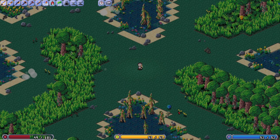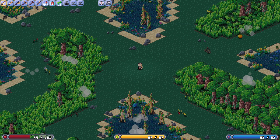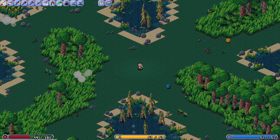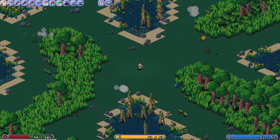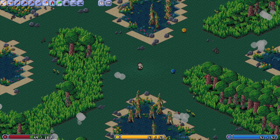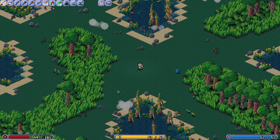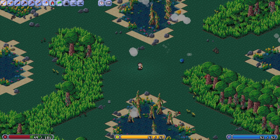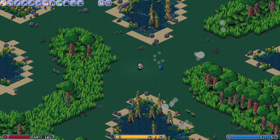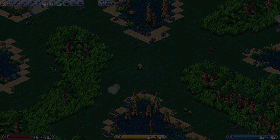Hey folks, welcome to the 28th Isometria devlog. In this week's episode, I'll discuss all sorts of changes to the game, including changes to the player model, the addition of visible armor on the character, the ability for players to swim, new items, a first look at the new tundra biome including some basic items that can be crafted there, such as ice and snow walls, windows and doors. I also have to announce that the Steam page for this game is now available and you can wishlist Isometria right now. Anyway, let's dive right in.